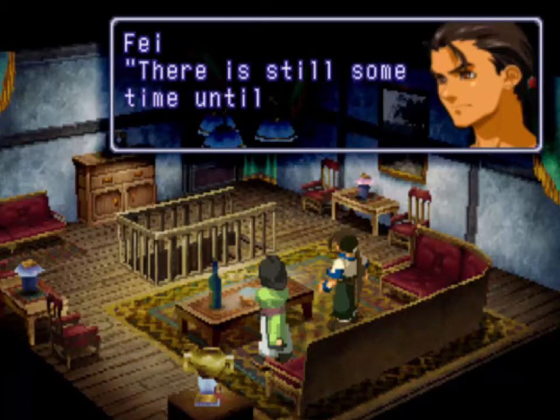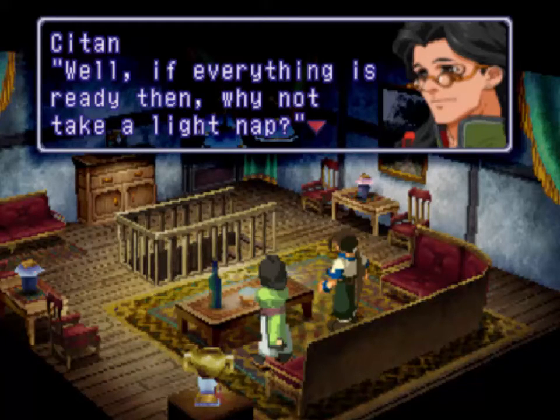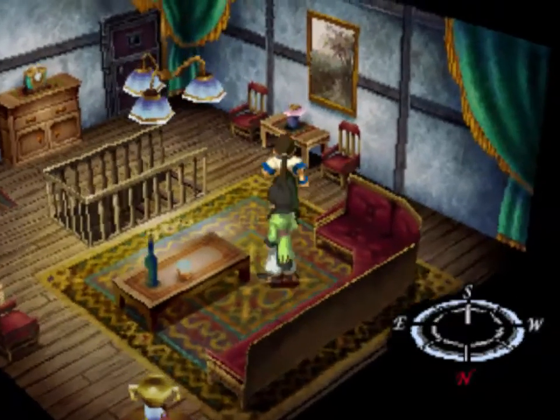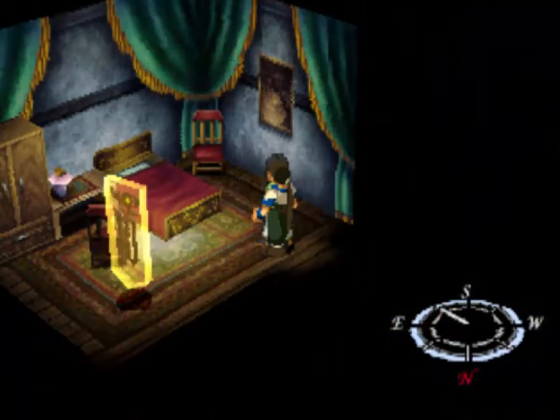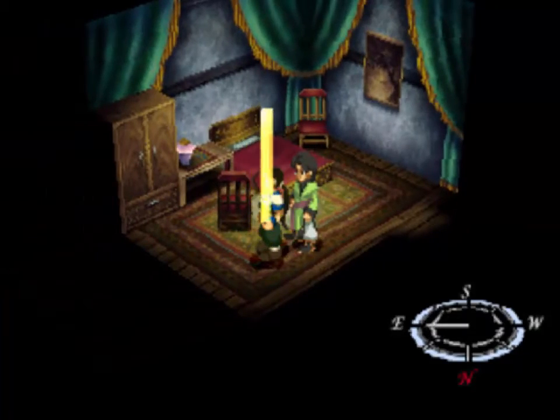Speaking of character arcs — I was mentioning when we were doing the Aveh section how this game kind of works in arcs. The first arc is kind of the Fei arc up to Dazil, and then we get Bart's arc. This is kind of Rico's arc. Who knows what's going to happen beyond this? I kind of like that strategy as it applies. All I know is in order to progress with the plot, once you're ready, you just need to head in here and take a nap. So I'm going to save and do that.